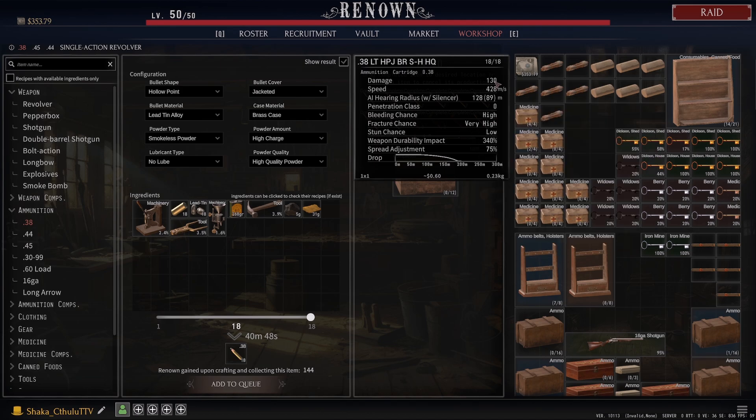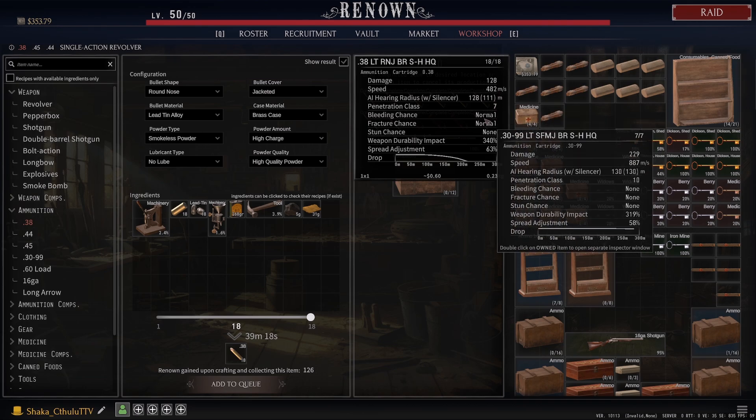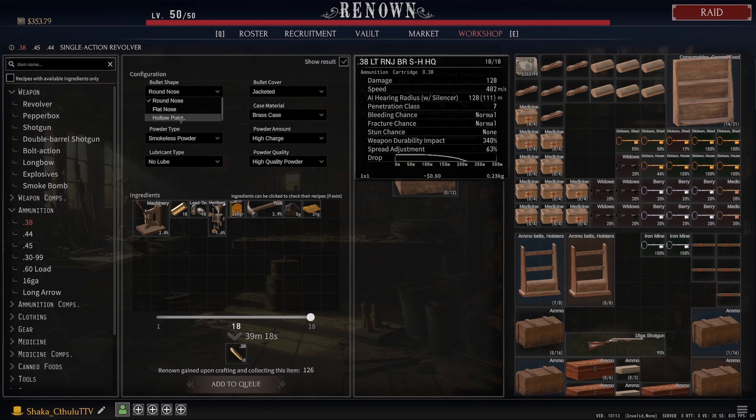For me personally, even though hollow point offers a bit more damage, I'm still going to go for better velocity and lower bleed and fracture possibility. As you can see, we've got a different spread adjustment here and a difference in durability — actually no durability impact difference. There is going to be a small stun chance as well, but I'm still looking for that higher velocity and accuracy, and I definitely want that penetration class. Depending on who you're facing — a player or a boss — you're going to want to make headshots or hit that chest and get through armor in as few shots as possible.